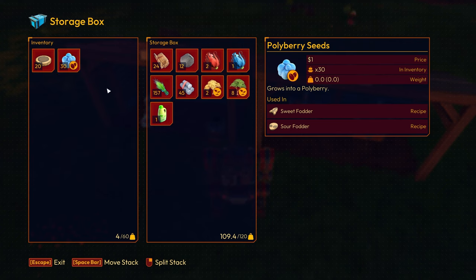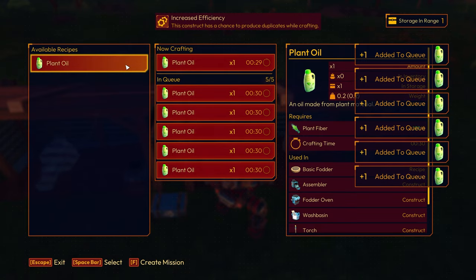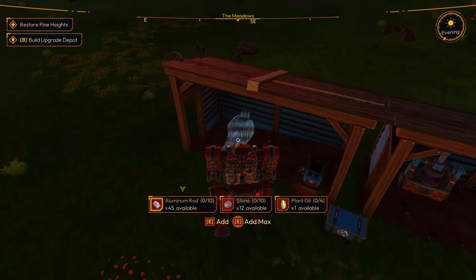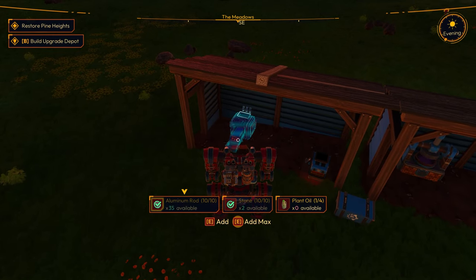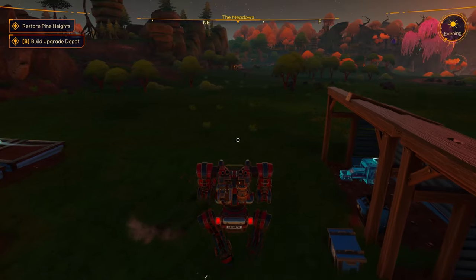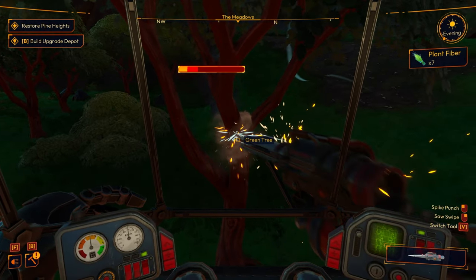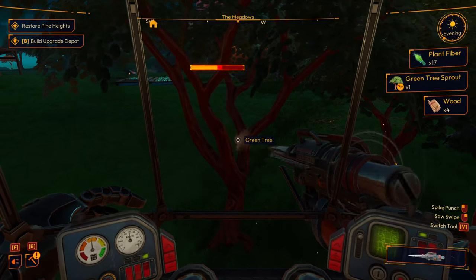Let's put this stuff right in here — 157. We've got 45 aluminum, 30 seeds, and we are cooking. Let me get a bunch of these and produce some as well. We need three more plant oil — that's what it's called, plant oil. The stone and aluminum rods are in, so there's nothing we can do until we get more plant oil. The oils take a little bit of time to make — everything else like what comes out of the assembler or the fodder is basically instantaneous.